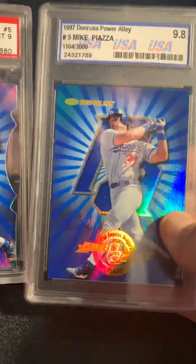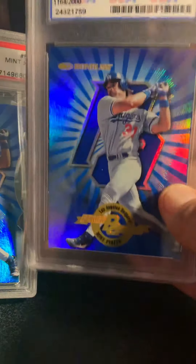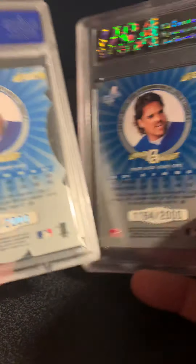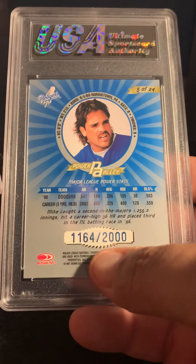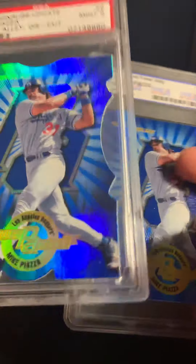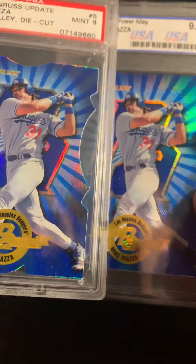My last two: the 97 Donruss Power Alley — the non-die-cut and the die-cut. As you can see, it's 14 out of 2,000 and 1,164 out of 2,000. The first 250 copies of each card, regardless of color, were all die-cut. I thought that was a pretty neat concept.